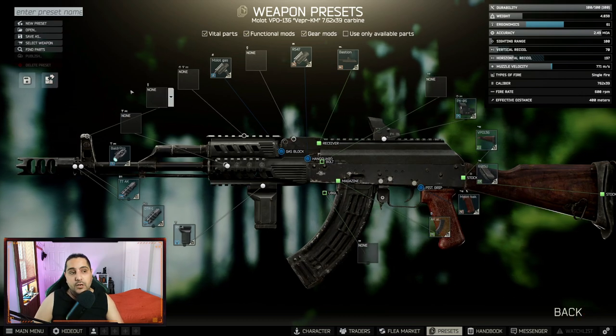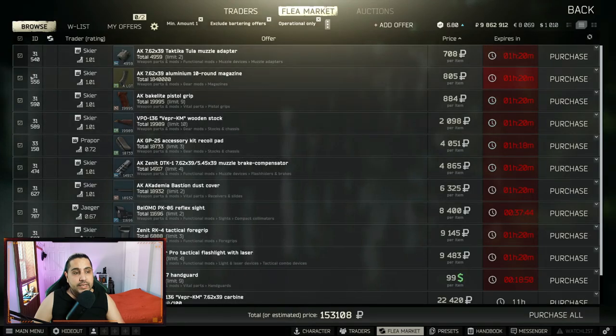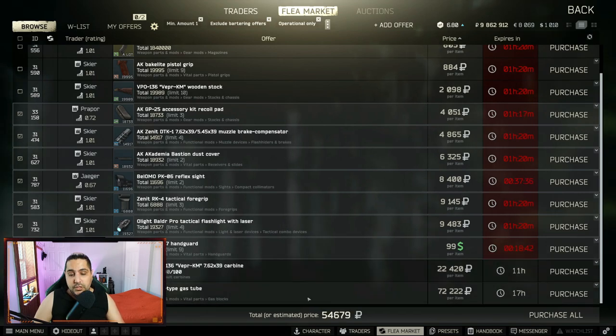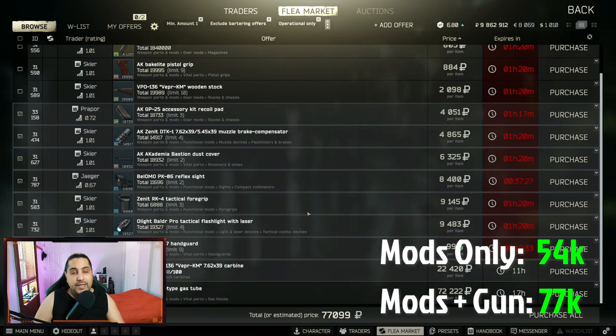If you want to see how much this gun will cost you, we'll go to Find Parts, take off the parts that come with the gun that we don't need, and that brings the amount to only 54,000 rubles for the parts. Add 20,000 for the gun itself and it's 77,000 rubles for the whole build. It may go up or down a little based on flea market prices, but this gun is never going to be more than 80k.